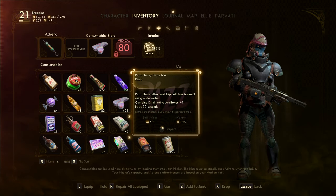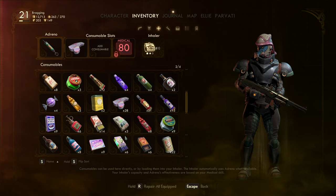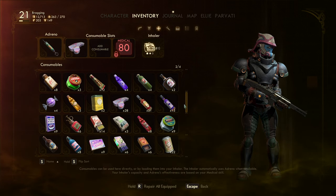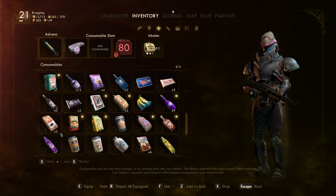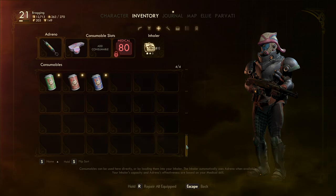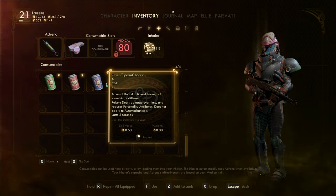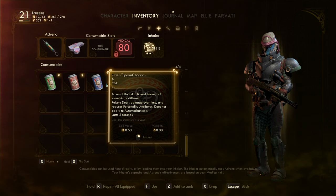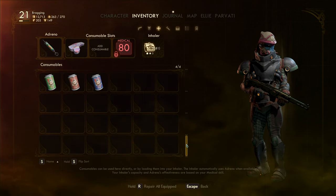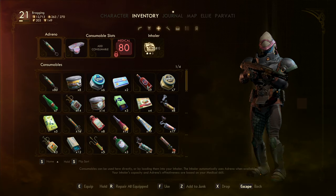Purporeary Fizzy Tea — mine attributes plus one. That doesn't seem too bad. We have 28 of those, so that's a pretty good amount. Borst Baked Beans — base health plus 25%, same thing. I wonder if it stacks — I doubt it does. Purporeary Punch. Wine — I don't want alcohol. This can of Borst Baked Beans is different: poison deals damage over time and reduces personality attributes, does not apply to auto-mechanicals, lasts two minutes. They just have different colored labels like we saw earlier.